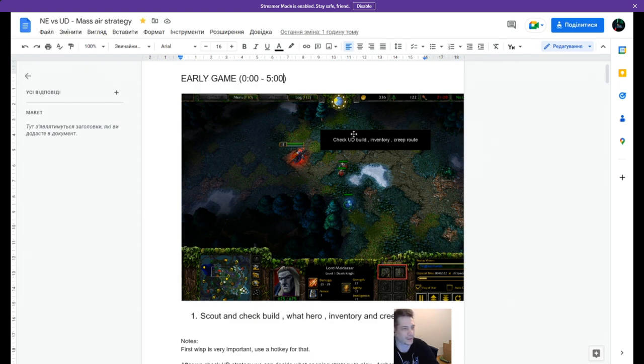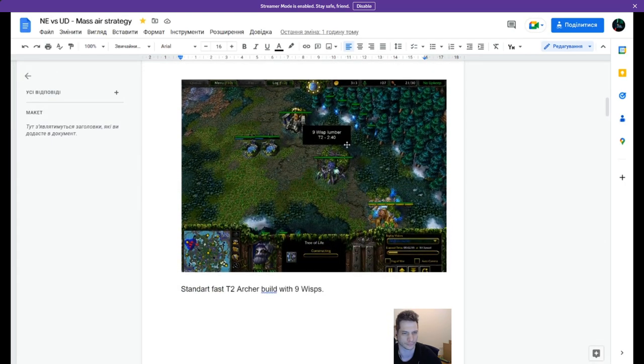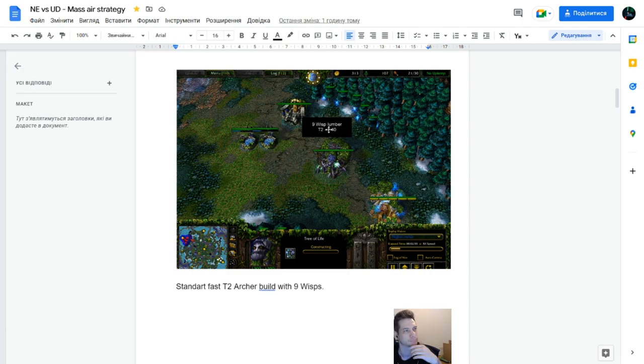So first slide is about scout. You check build — what hero — and very importantly, inventory. You check inventory: if there's no teleport, he sold his teleport, it can be expand. So you can think about playing Hunter's Hall instead of Tier 2 and play Huntress Rush. Or if he plays standard, you play Archers. If you play Archers, you need to make your Tier 2 very fast, because it depends how fast you will get your Demon Hunter. And you need to creep one point with your Demon Hunter before Lich comes. It's very important. So if you miss Tier 2 timing, it's a basic mistake.